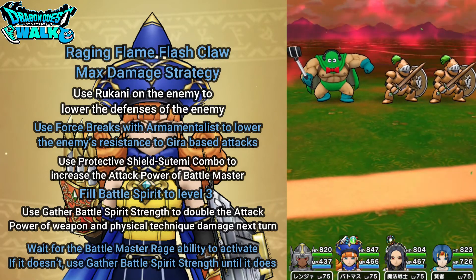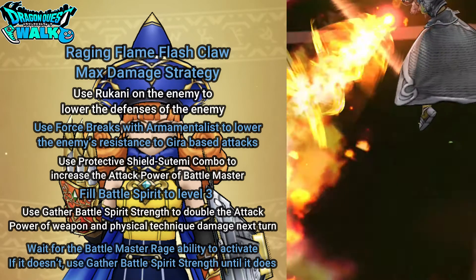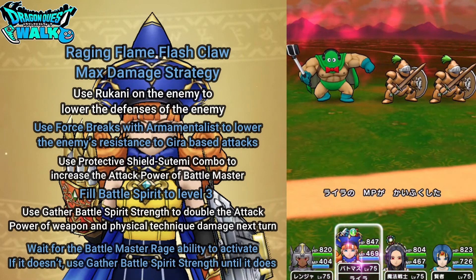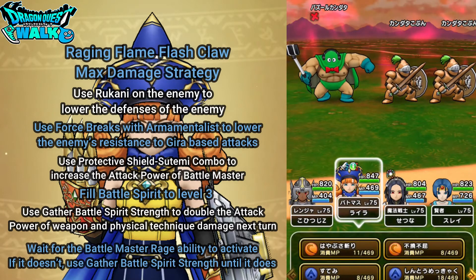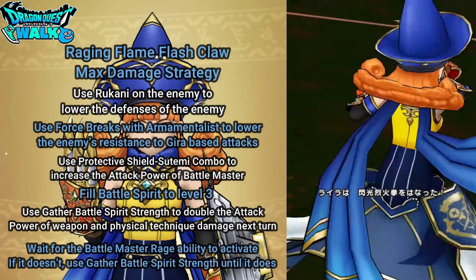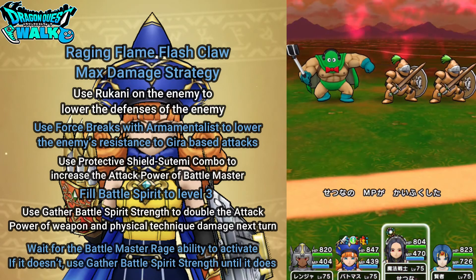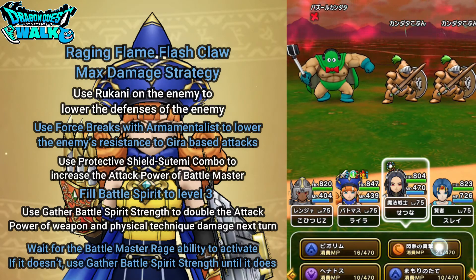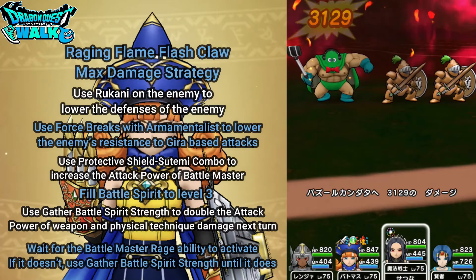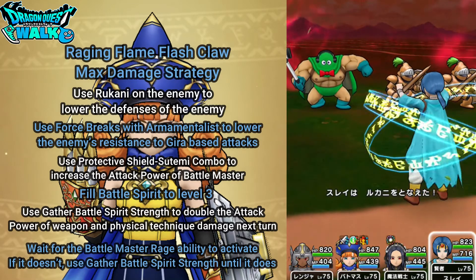That missed. So again with the Ranger, hopefully I can get Shadow Binds on one of the minions — nope, not this time. I'm going to use auto battle, which attacks a minion. So I'll use Flash Wing attack on Kanata to try to get Force Breaks. There goes one, so I just need one more. And I also need Rukani to actually go in.